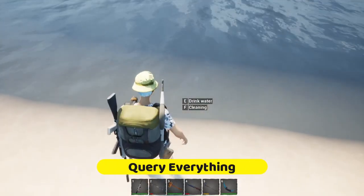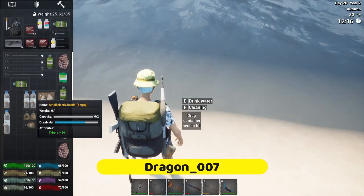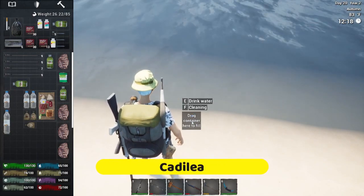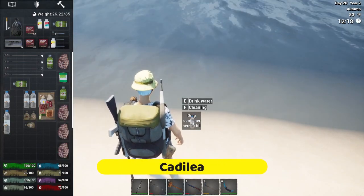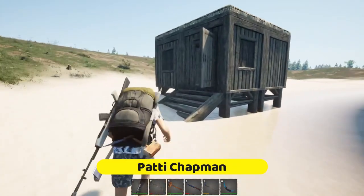I couldn't figure out how to fill up my canisters from the water. So you go into your inventory, and if you have empty water bottles, you can just drag them to the drag container — the fill spot — and done. That one now has clean water.